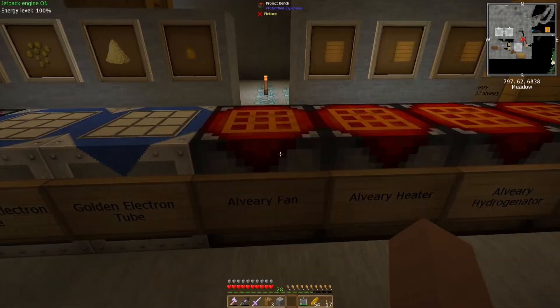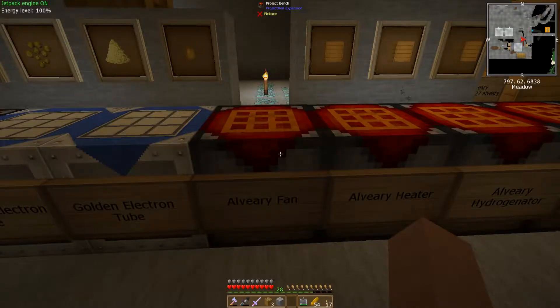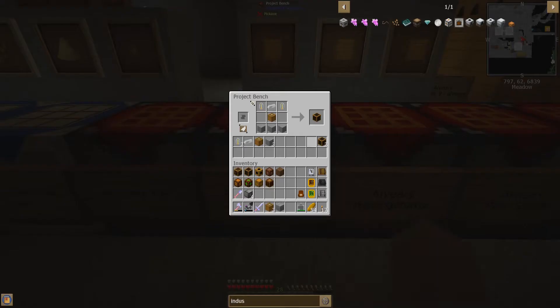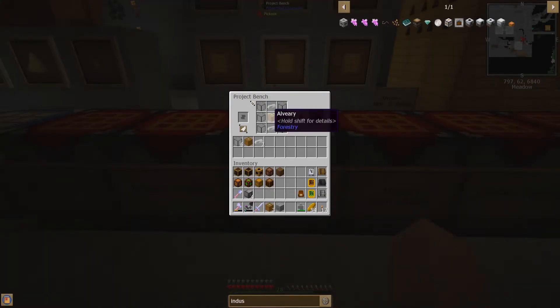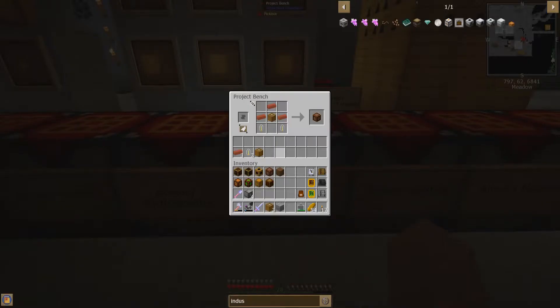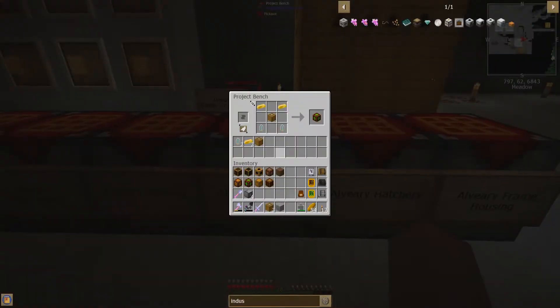Let's go over how to make each one of these blocks. A fan requires an alveary block, a golden electron tube, and four iron. The heater is made with three stone, an alveary block, an iron, and two electron tubes. The hydrogenator uses some glass, an alveary block, and some iron. The rain shield uses a few bricks, some electron tubes, and an alveary block. The lighting uses some glowstone, an alveary block, and electron tubes. The mutator gets a little more expensive — it requires two gold, an alveary block, and two diamantine electron tubes, which works out to ten diamonds to make one of these.